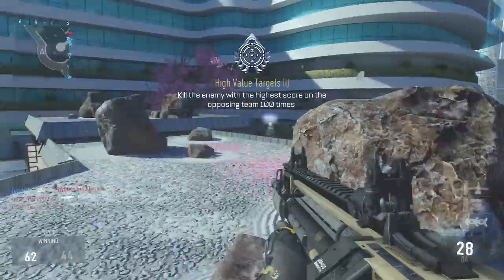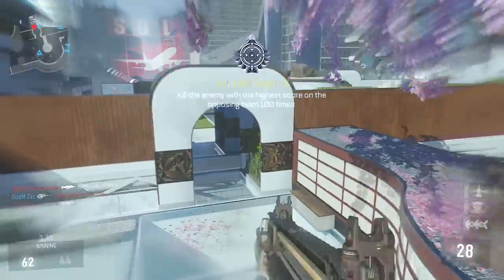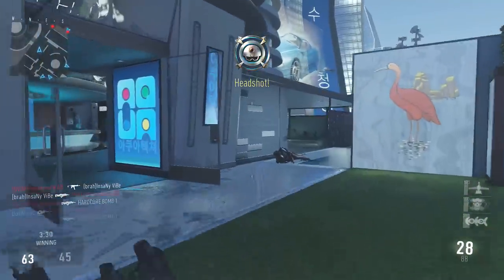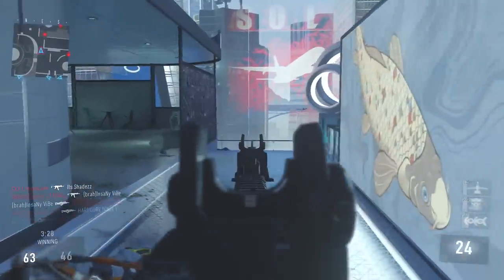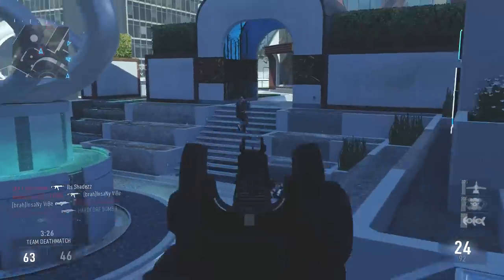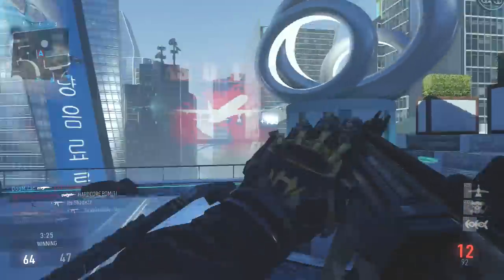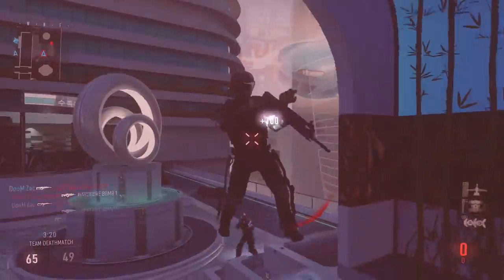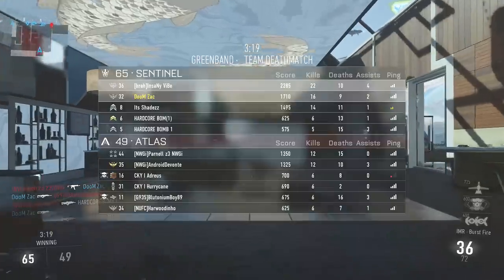Would you guys be the people who are very strategic with them — creating certain exosuits for specific maps so you can blend into your surroundings and maybe not be seen as easily? Or would you be that guy who's out there with all the bright colors, like lime greens, purples, yellows — something that just looks really, really cool and is really out there?